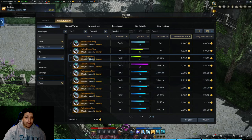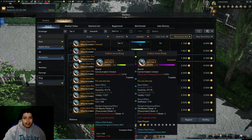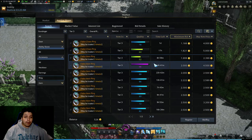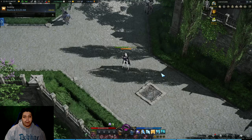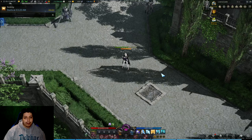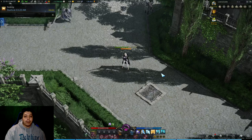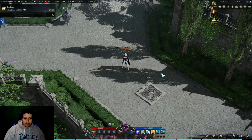So what I'm doing to prepare for Valtan is I'm turning a lot of my gold into pheons, because when you buy accessories from the auction house they cost pheons. Supposedly the new relic accessories you're gonna get from Valtan — people are saying the relic accessories are gonna be between 25 and 35 pheons each. So if you want to prepare like me, stock up on pheons now while the crystals are relatively cheap.